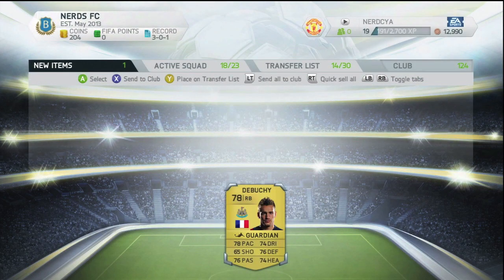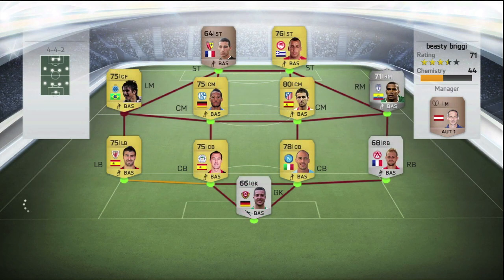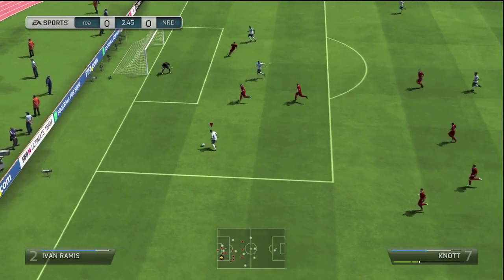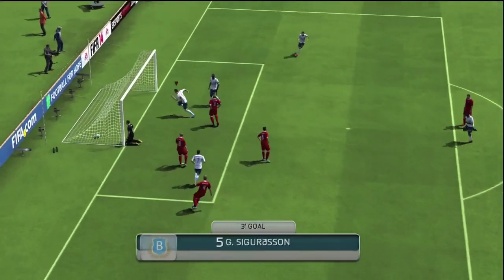That win did mean that we completed the manager's task. We did open that pack but it was absolutely useless — we've gone and sold everyone we got in that pack. We did go and pick up our first signing, De Brucci, for 800 coins, and that does mean he fits nicely into our squad. The whole starting 11 isn't complete yet, but as we pick up results in these future games, we are going to be picking up as many starting 11 players as we possibly can.